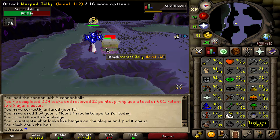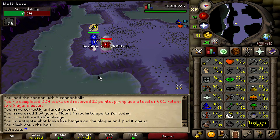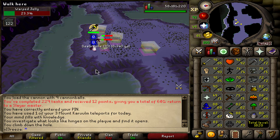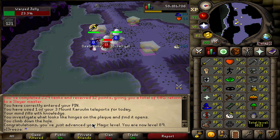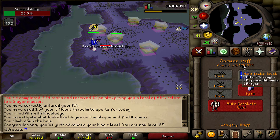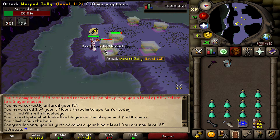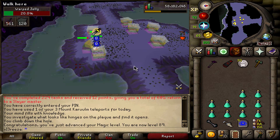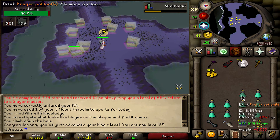Just about to get a random Magic level — we can get it pretty quickly. One more spell... there we go, 89 Magic! Don't think we get a combat level from that — no, we do not. Anyway, doing my jelly task and fingers crossed we can get some nice drops.